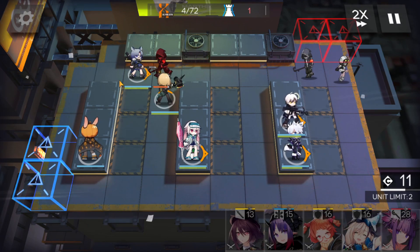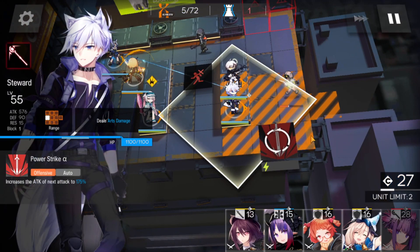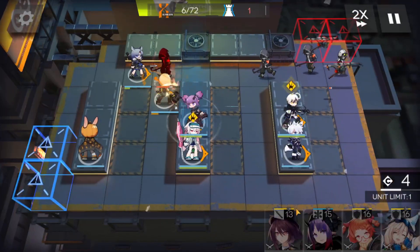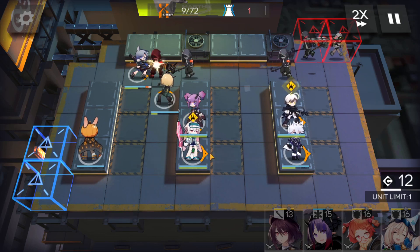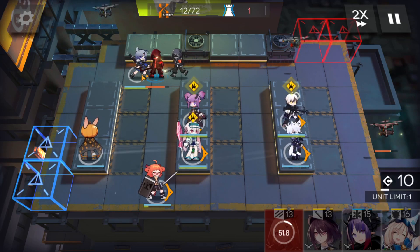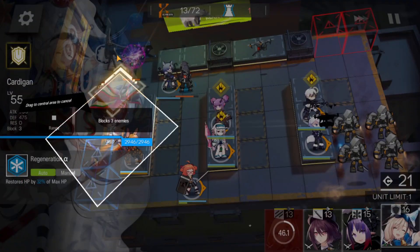It's basically the same strategy as I did for the normal run. Just, instead of that, instead of show, deploy the caster. Now, AOE caster here. Treat this one. Defender here. Quit for deployment points. Try another defender here.